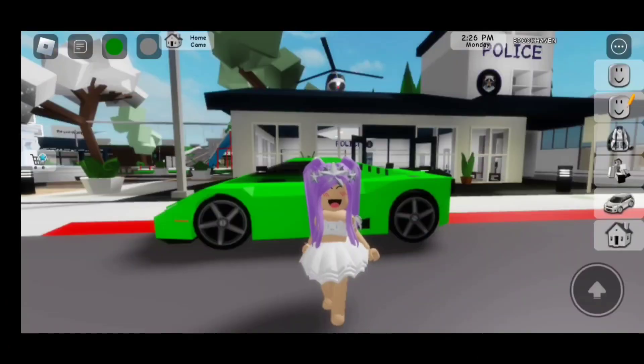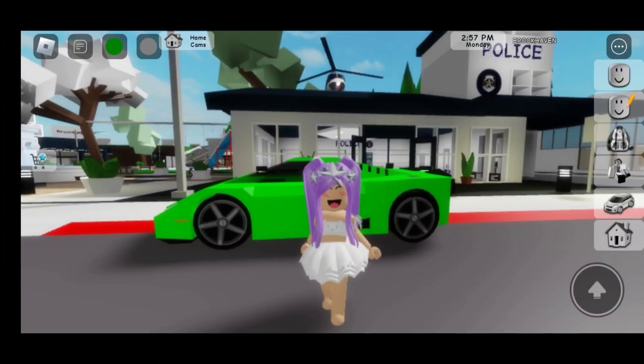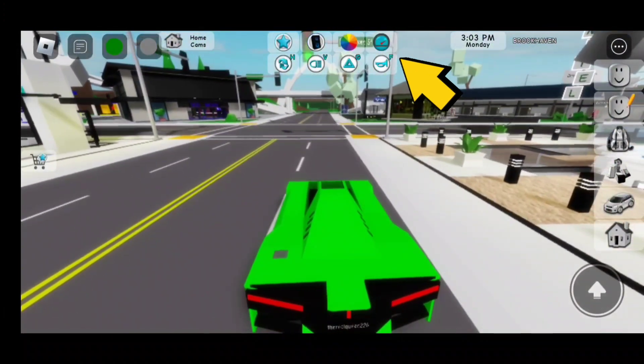Turbo speed has now been added to cars. To get turbo speed, click on the shopping cart with the star — that will take you to the game pass shop. Then you're going to have to buy the Speed Unlocked game pass. I'm going to try turbo speed with this car. Let's go inside and click on the blue circle.